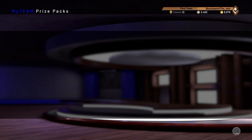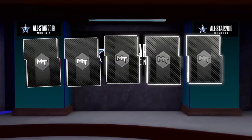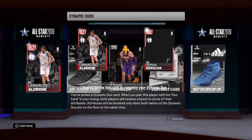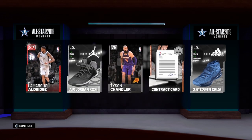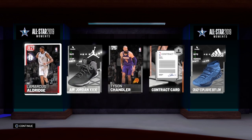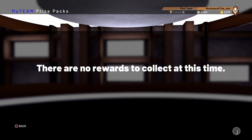And we got a Ruby. I don't know if I'm supposed to be happy or what, but this is not really doing it for me. Oh well, hopefully you guys have better luck than me — comment down below and let me know what you guys end up pulling out of this locker code.